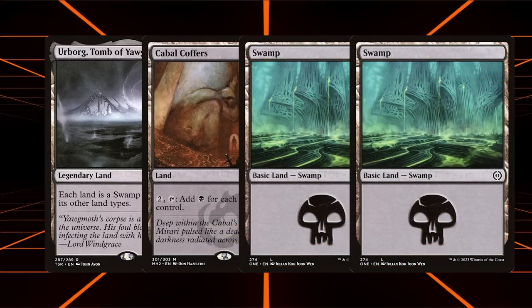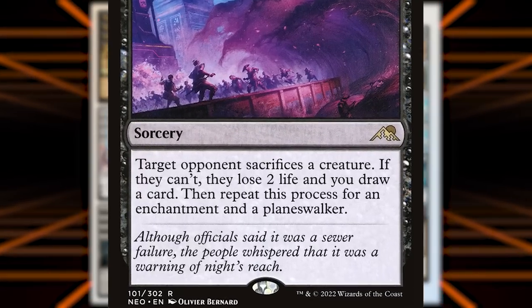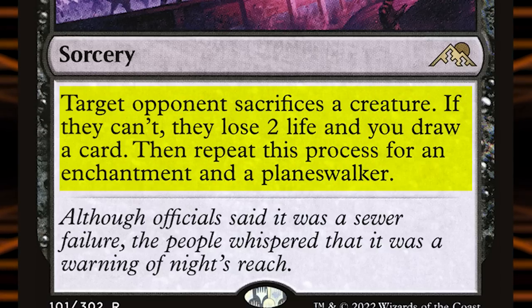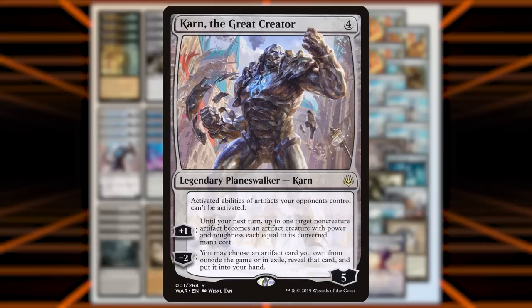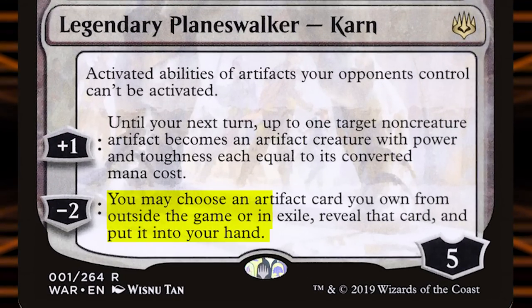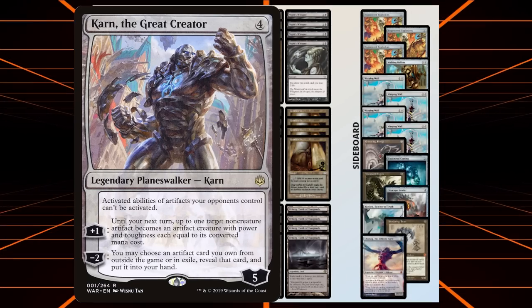The real question is what are we going to do to abuse all this mana? Well, we're a Karn deck and we're playing Invoke Despair. If you haven't seen Invoke Despair, it's a five-mana sorcery that reads: target opponent sacrifices a creature — if they can't, they lose two life and you draw a card — then repeat this process for an enchantment and a planeswalker. This means it's a guaranteed three-for-one, usually killing a creature and drawing two cards, or a problematic planeswalker and drawing two.